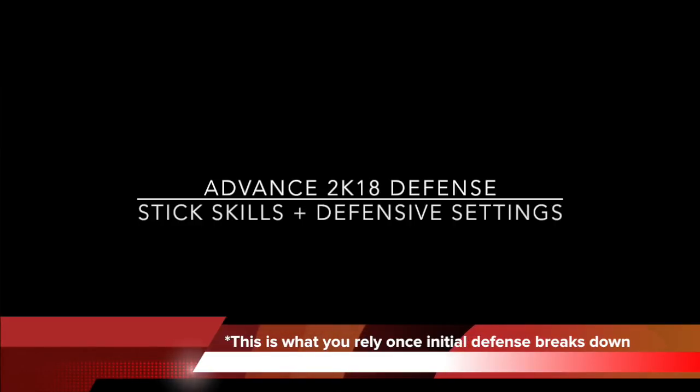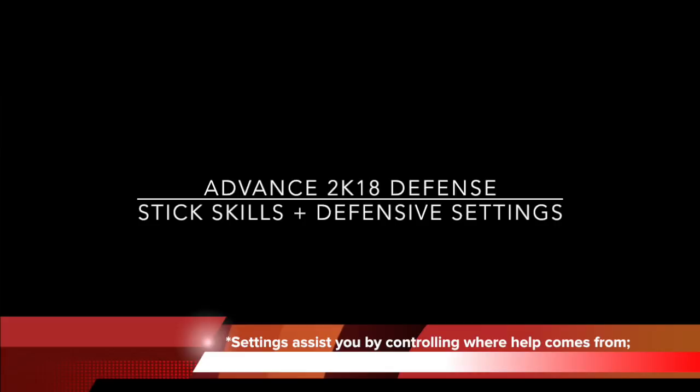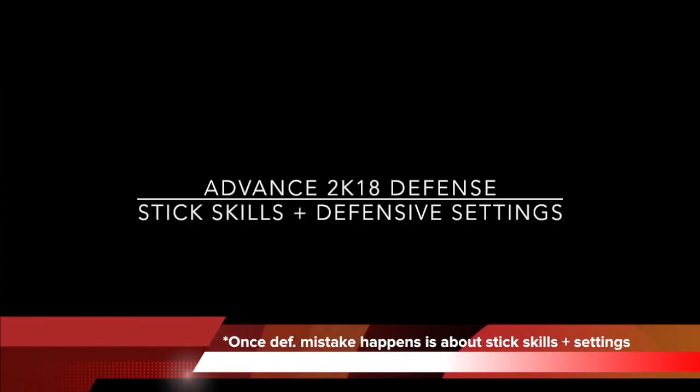So you're going to need some advanced 2K18 defense, and that's where stick skills and defensive settings come in. These are what you rely on once your initial defense breaks down, and I guarantee you it will break down. The settings simply assist you by controlling where the help comes from and good positioning by the help defenders. Settings are not going to help you stop everything — stick skills does. Settings just give you a better chance. When your stick skills break down initially, the settings help you with good help defense so you can use your stick skills once again to plug the holes created from the original break.